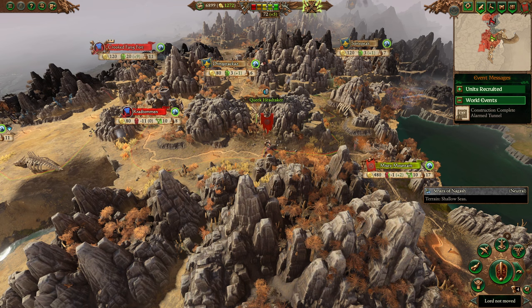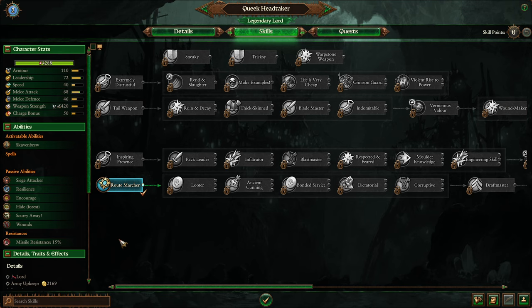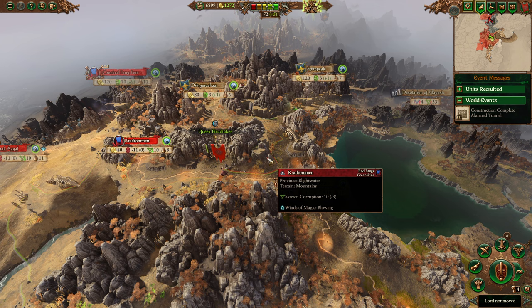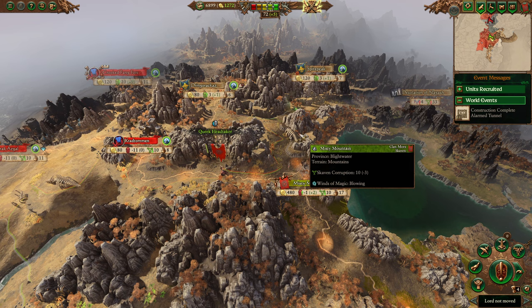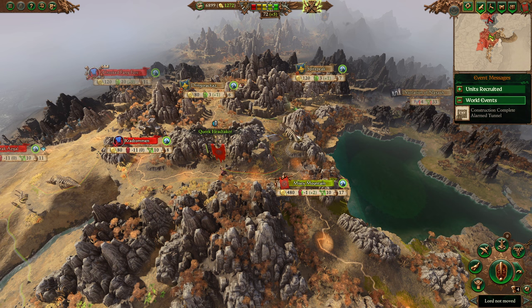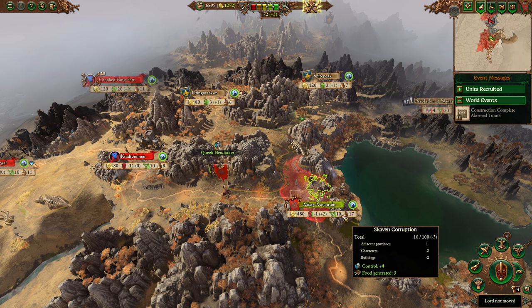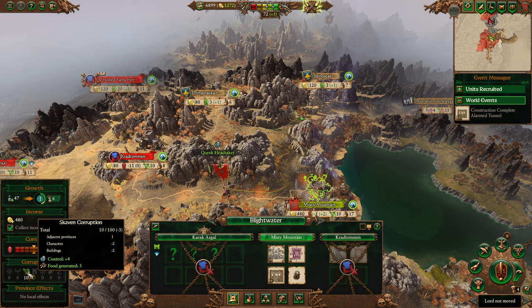The Skaven are a rather unique faction. Unlike some of the other standard fantasy ones, they're quite literally man-sized insane rats with a predilection for backstabbing, lurking in the shadows, and in general causing havoc. If you know Total Warhammer, there's the four Chaos Gods, and then there's the Horned Rat, who aspires to be one of the four Chaos Gods but actually isn't. Thus the Skaven are entirely devoted to their own god.